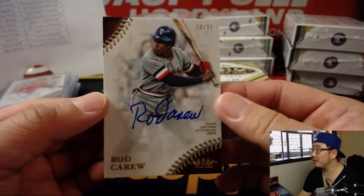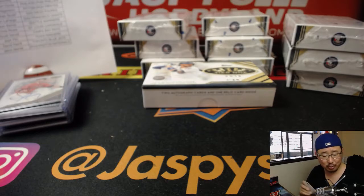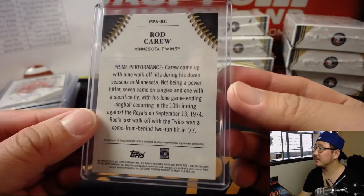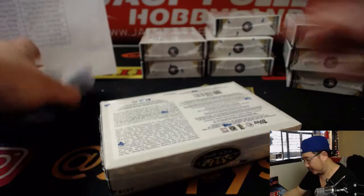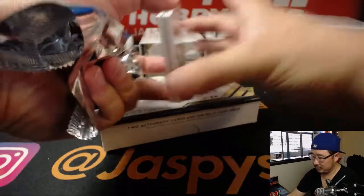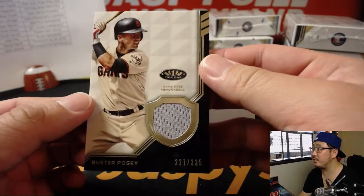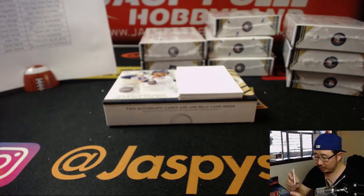There's Rod Carew again for the Twins, 28 out of 80. Nice, Karen — another one for her. Starting your Rod Carew PC! I think they named the AL batting title after him. All right, next box. We've got Buster Posey right here — game used memorabilia, 227 out of 335. Oppo Joe Mojo — John LaFarge with the San Francisco Giants.